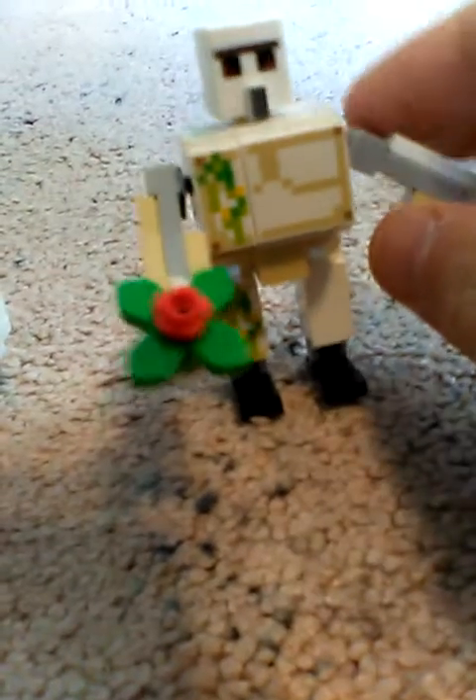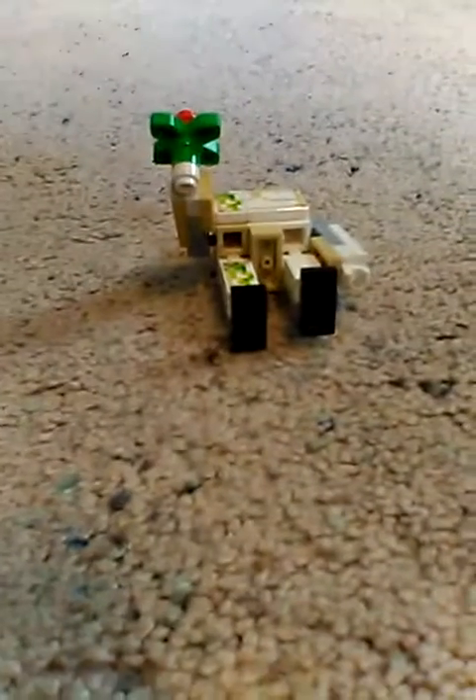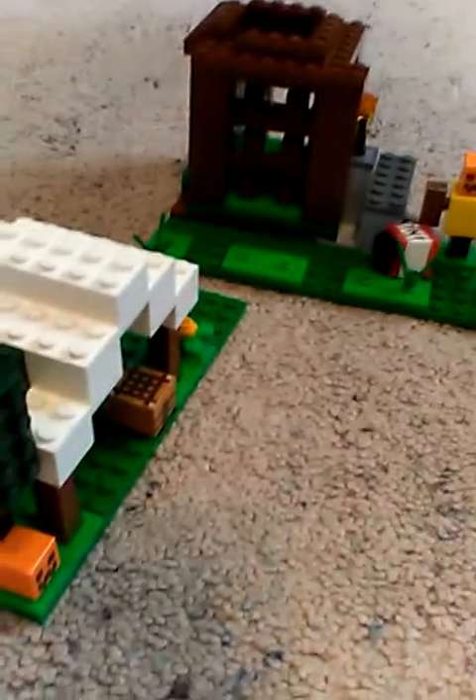The biggest difference is that you can only move this one's arm up and down because it's on a hinge. This one you can move anywhere because it's on a ball socket. So that's Lego Minecraft the Pillager Outpost, and I'll see you in the next one - peace.